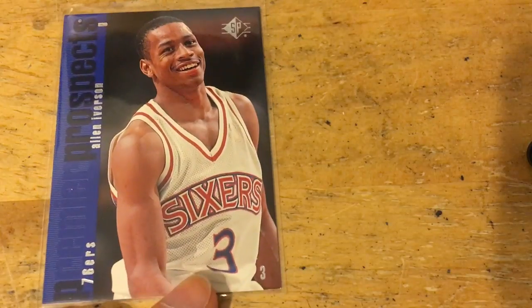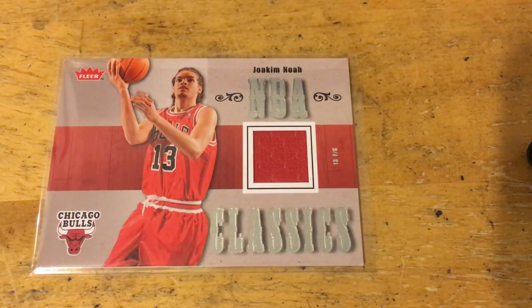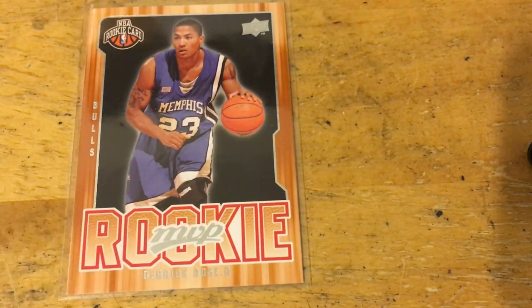Here's an Iverson SP rookie card for the Iverson part of the binder. Here's some Joakim Noah stuff — hasn't really had a great year. I think the Knicks maybe signed him a few years too late, but I've always been a fan of him going all the way back to his college days, so I don't mind picking up some of his stuff. There's another rookie year jersey card.